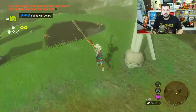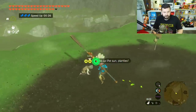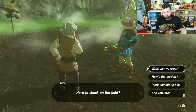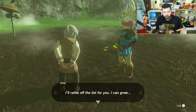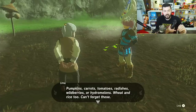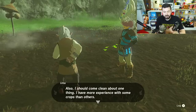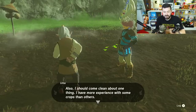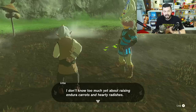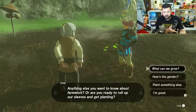After doing those two side quests — called 'Teach Me a Lesson 1' and 'Teach Me a Lesson 2' — you get access to the field out here. A character named Uma is able to grow a variety of different crops for you: pumpkins, carrots, tomatoes, radishes, wild berries, hydro melons, wheat, and rice. Uma notes she has more experience with some crops than others and the yield of endura carrots and hearty radishes ends up a little bit lower.